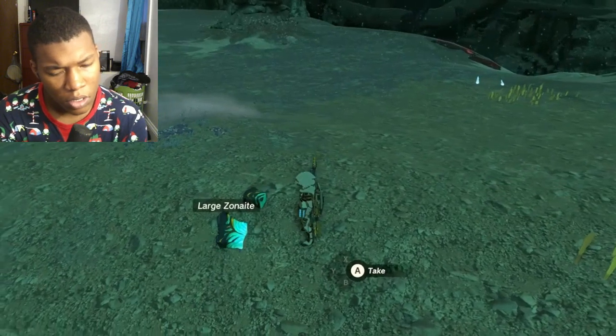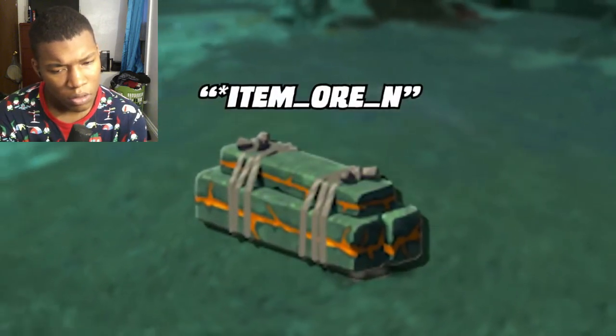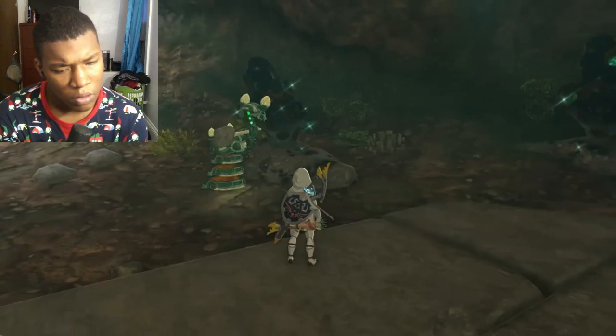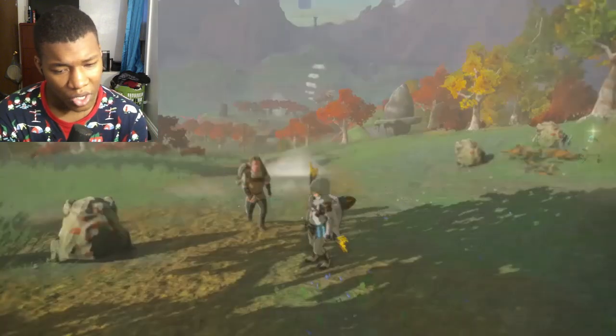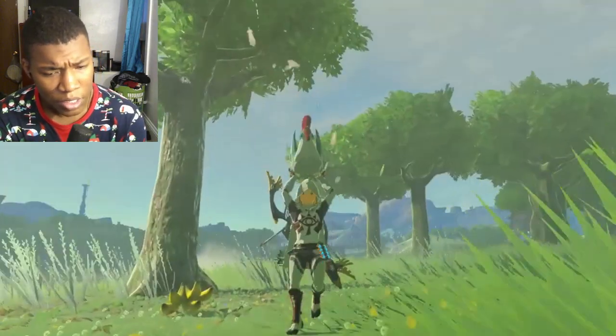There are two forms of ore in the depths — small and large Zonite ores — but did you know they cut out a third type with the file name 'Iron Ore N'? While it officially didn't have a name, the gray and green coloration depicts it as a bundle of Zonite ingots, possibly farmed by Steward Constructs or mining Bokoblins.